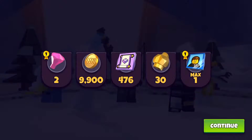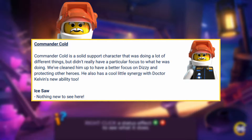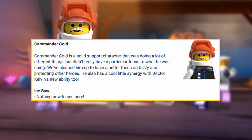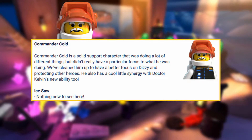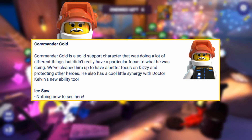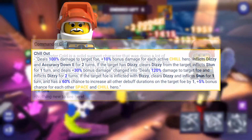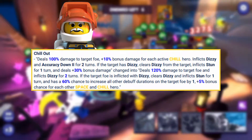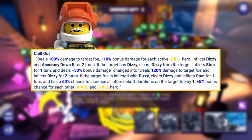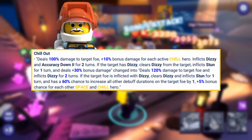After that, we have my personal favorite rework, Commander Cold. Their description says Commander Cold is a solid support character that was doing a lot of different things, but didn't have a particular focus. They cleaned him up to focus on Dizzy and protecting other heroes, and he has a cool synergy with Dr. Kelvin's new ability. His basic remained the same, but his first special ability will now deal 120% damage — 20% more — to the target foe and will inflict Dizzy for two turns, straight up, no percent chance.